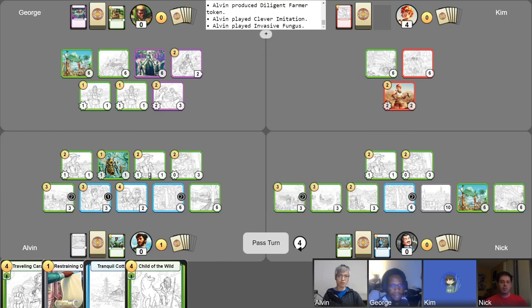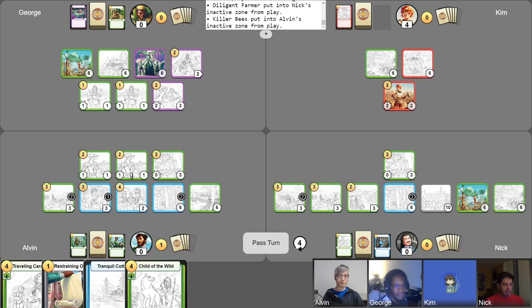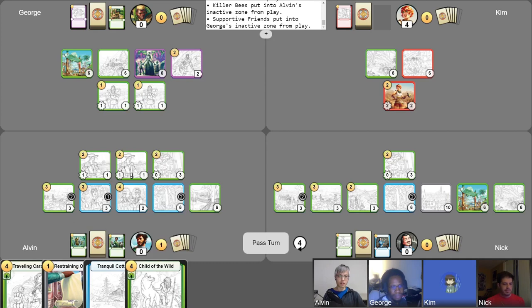And then I'm going to use two gold to play Invasive Fungus and weaken this farmer here. Just going to slow down your farmer production just a little bit. I don't want to deal with my own farmers — they're part of a union, you know, it gets complicated. I would prefer not to use my last gold, so I'm just going to have an attack now. I'm going to take out the friends because the bees are deadly — they will be able to remove the friends. They frolicked too hard through the fields. Watch out for the bees.